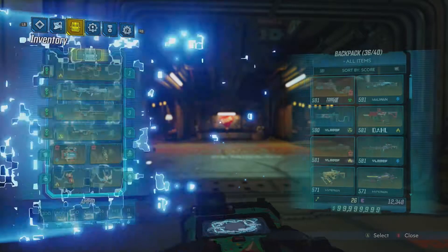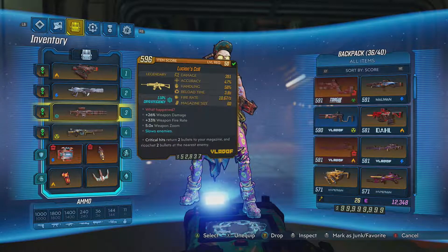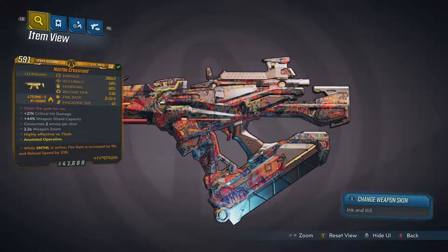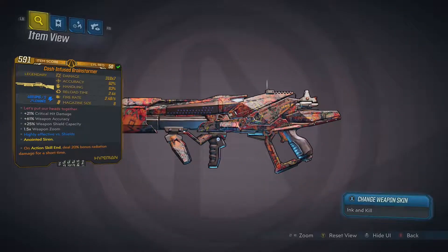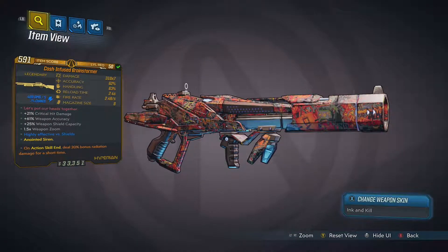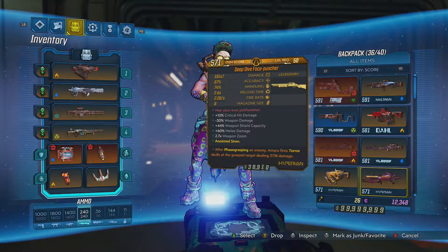Moving on to weapons — my top four favorites are the Hostile Crossroad, the Cash Infused Brainstormer, the Lucian's Call, and the Double Penetrating Gratifying Laser Sploder. I like the Crossroad because it uses the fire element, and combined with my action skill it does a ton of damage, especially against bosses. I love the Cash Infused Brainstormer because it chains electricity among enemies, hitting a lot at once, and it destroys certain boss shields — like it basically deletes the Captain's Hunt's shield.